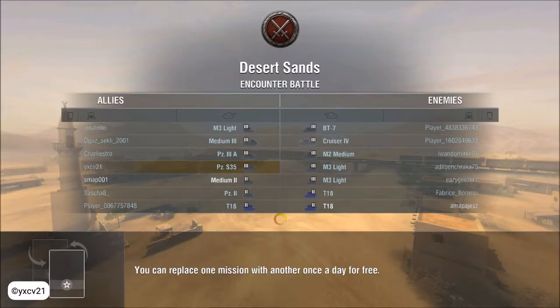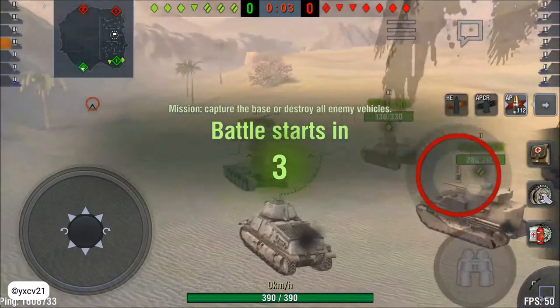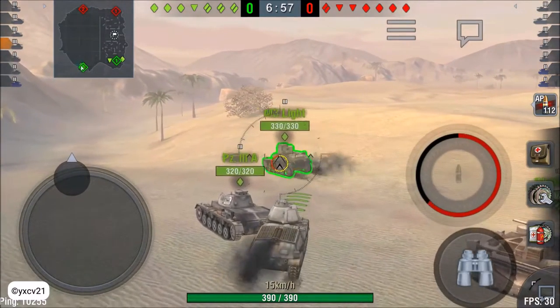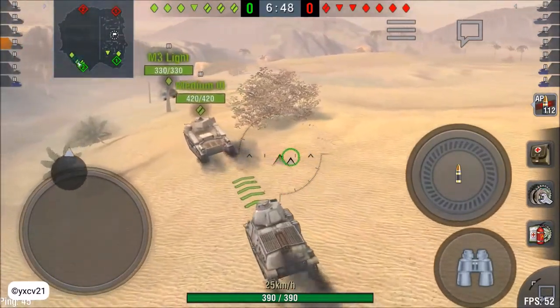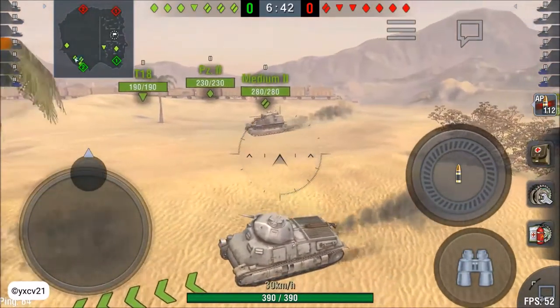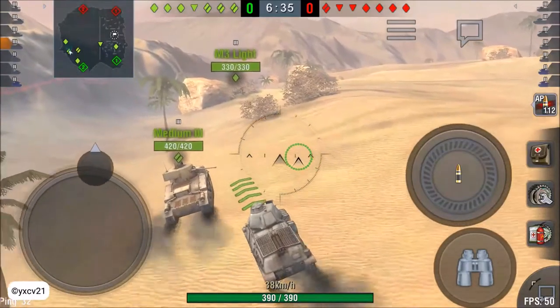We are with 4 tier 3 and 3 tier 2 tanks; the other team has 5 tier 3 tanks and 2 tier 2 tanks — including a T18. We start here on the desert map, not in the city. On our side we have an M3 light, medium 3, medium 2, and a tank 3A.